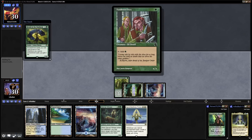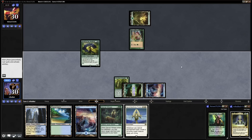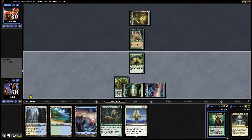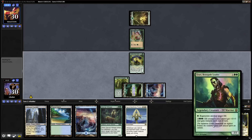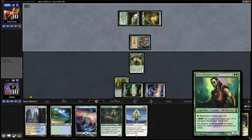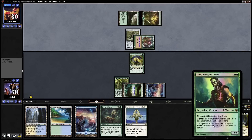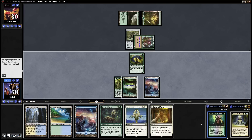A turn 1 mana dork from the Elf player, as you would expect. I don't think we'll be seeing Azuri on turn 2 — it's usually a Lord that they'll go in for after this. Azuri Renegade Leader has — is that Overrun? 5 mana for Elf creatures get +3/+3 and trample until end of turn. It can also regenerate other Elves for a single green. 3 mana for a 2/2.